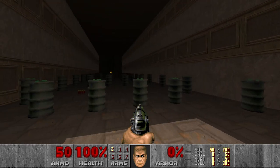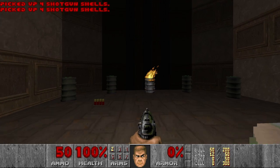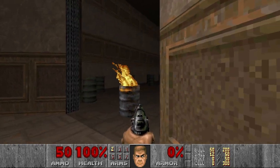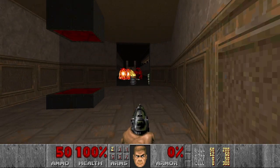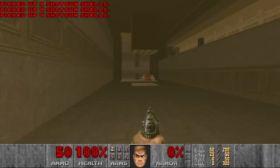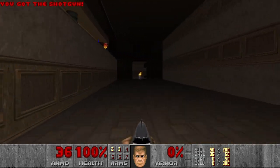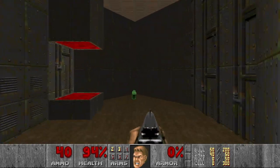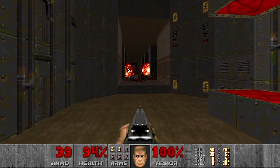Attempt number two. Barrels of Fun. Let's run. And let this mancubus blow up himself. And look at this burning barrel. Really cool. And then I want to go back and grab the shotgun and all the remaining shells. And here we run as well. Let everything blow up themselves. Or maybe I can help them.